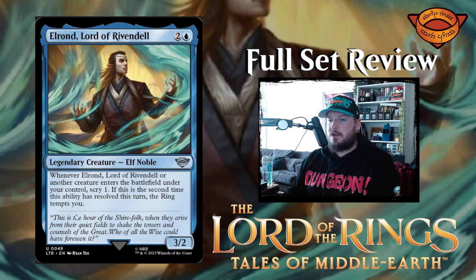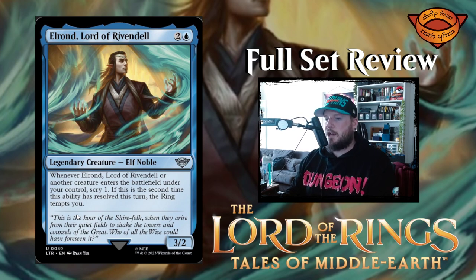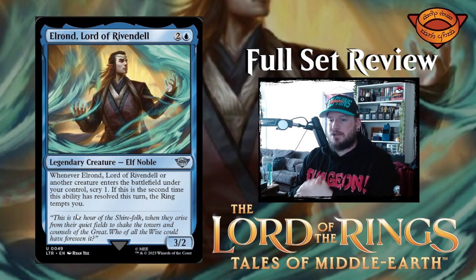Next up we have Elrond, Lord of Rivendell. Elrond is two and a blue for a 3/2 elf noble legendary creature. Whenever Elrond or another creature enters the battlefield under your control, scry 1. If this is the second time this ability has resolved this turn, the ring tempts you. Pretty cool.